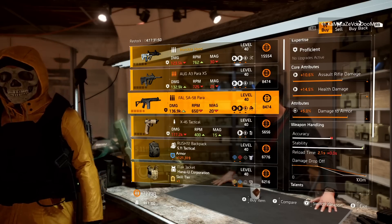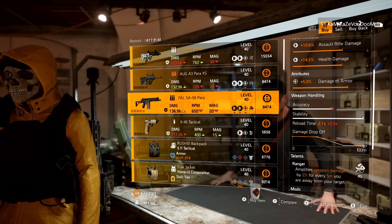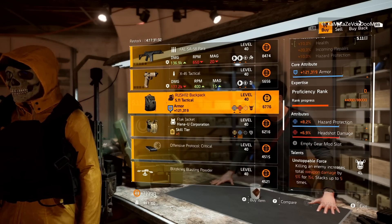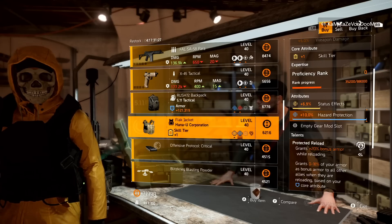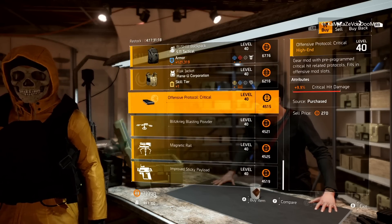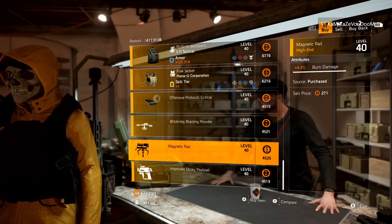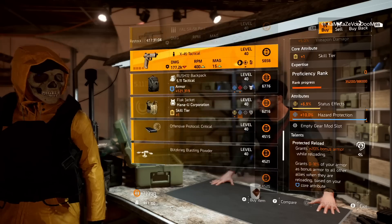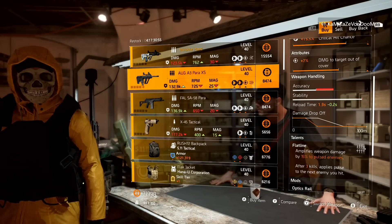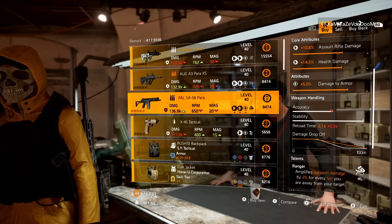Then we have a FAL with Ranger and Armor Damage. You could easily pick this one up and re-roll that Ranger off for Flatline, because Flatline is going to be the new must-have weapon talent. Then we have an X-45 Tactical with Strained and Headshot Damage. For gear items, a 5-11 Backpack with Unstoppable Force, Hazard, and Headshot Damage. And a Hanayu Chest Piece with Max Hazard, Status Effects, and Protected Reload. Must-buys: pick up the Aug for that Flatline weapon talent and put it in your recalibration library. The FAL with Armor Damage is not bad — just re-roll the core attribute or the talent.